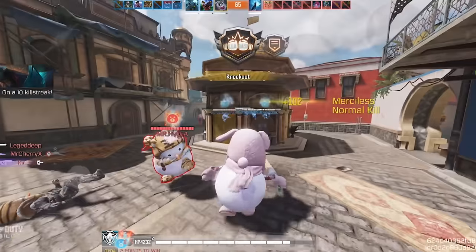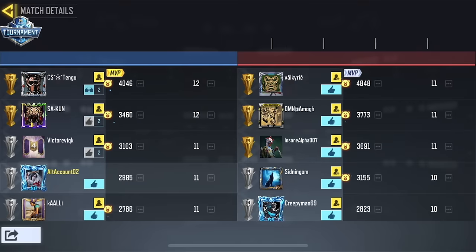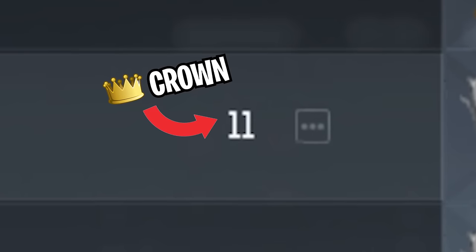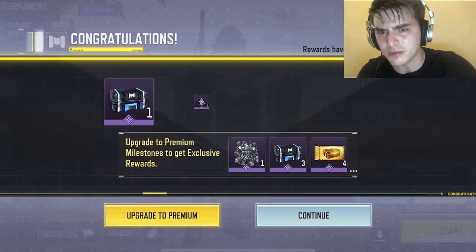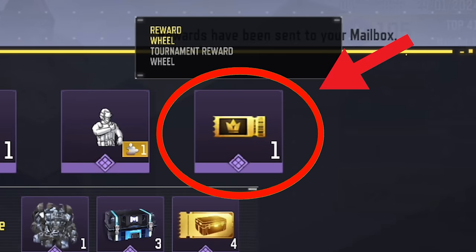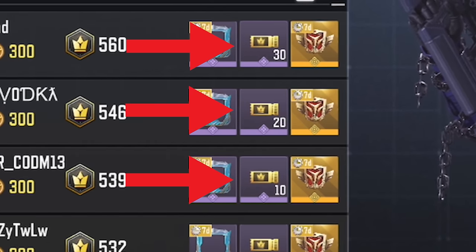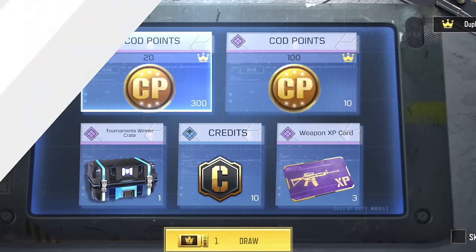In order to get these crowns, you need to play some tournament mode matches which are open on Fridays, Saturdays, and Sundays. After each game in the tournament mode, you're gonna get a number of crowns, and the number of crowns you get depends on your placement — more kills and points means more crowns. It is quite a grind to get 100 crowns for that token, but if you manage to get on the leaderboard, you'll get even more tokens and more spins on that wheel.